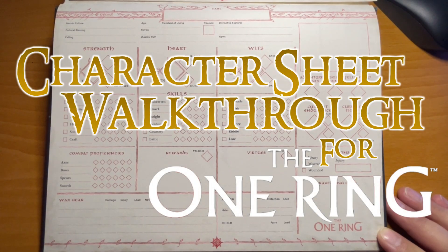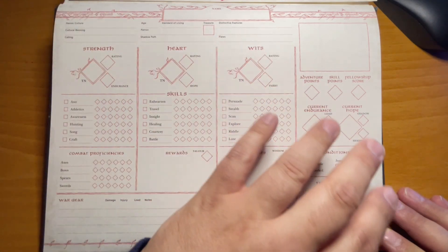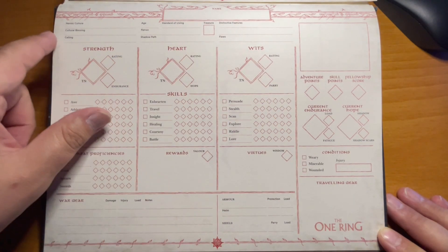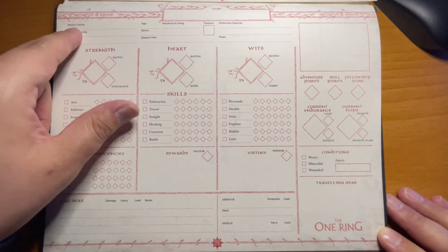Let's take a look at how you use the character sheet for the One Ring role-playing game. Everything for a character is laid out here — what they need to know in order to play the game as a player character. As you can see, the name goes up here in the center, and on the top of the character sheet you have what's listed as your heroic culture.